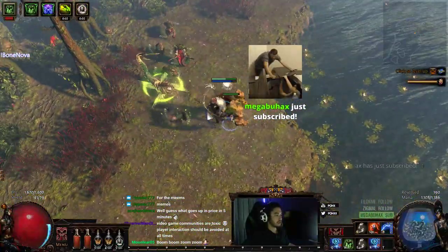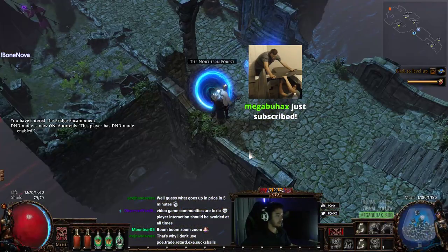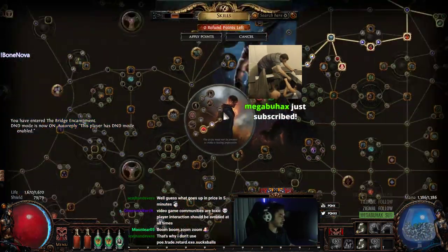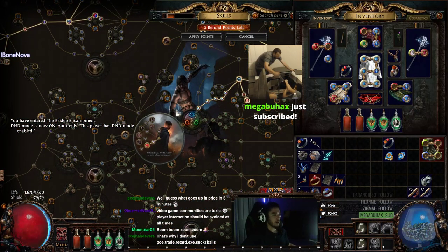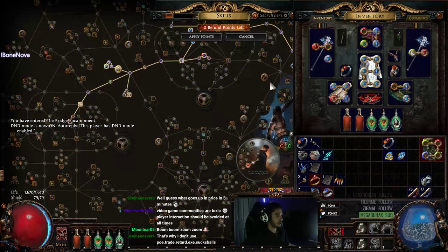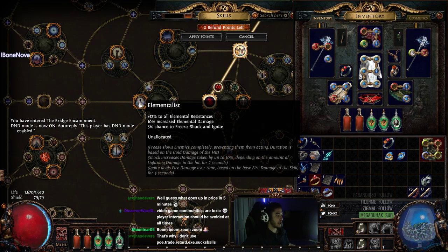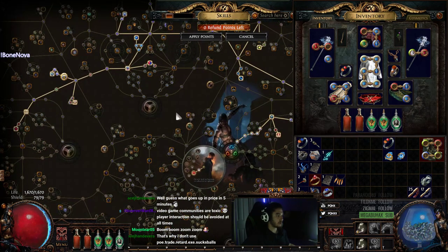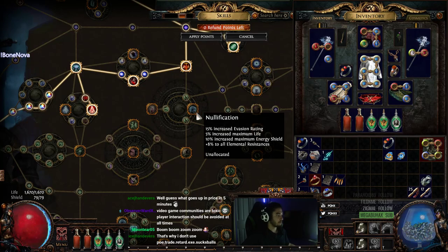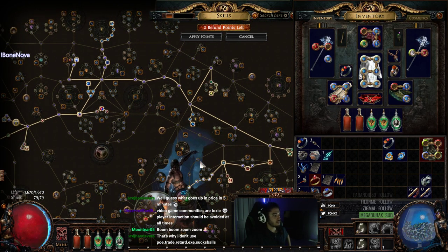That's pretty much gonna be it. Just want to keep you guys updated with a few leveling things. I did also slot in a Lira with this character since the all res is very nice paired with the mana regen and the crit multi. You're gonna get Elementalist for the all res, you get Lira for all res, and you can even grab Nullification for two points.